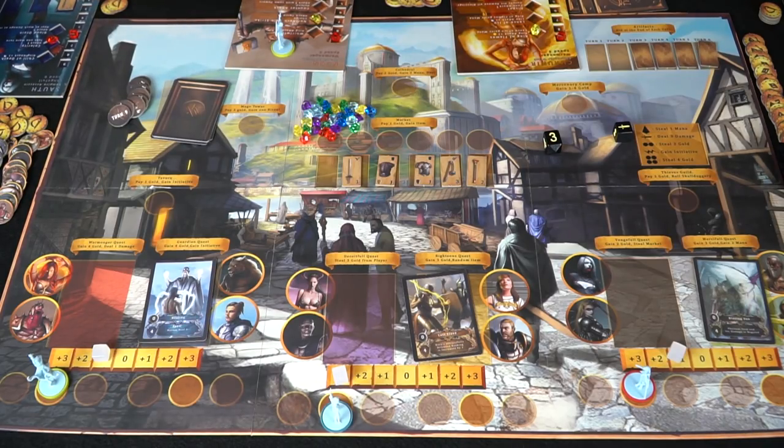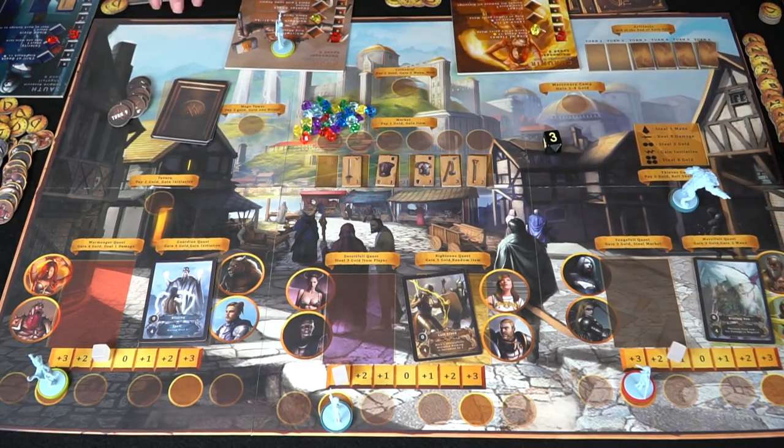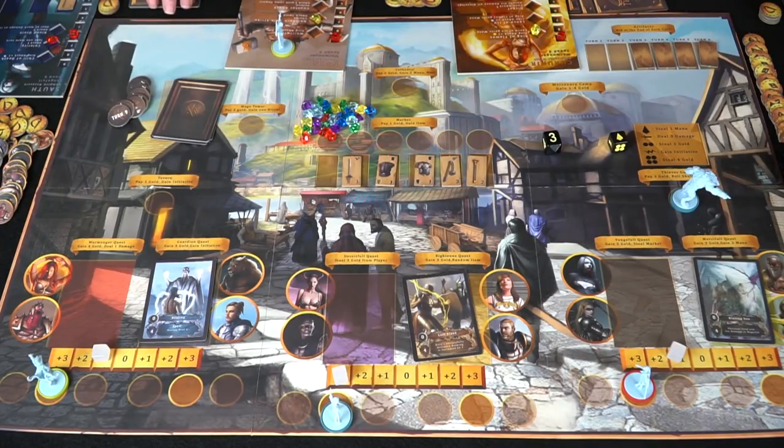Next aspects of the game — these are all good except for losing initiative. Steal a mana, I have two, Zach has two. What do you got? Ring of attack, that's nasty. The charge is nasty — take one extra turn. I would have preferred to steal four gold or deal three more damage. It's pretty funny to try to kill somebody before the actual combat begins.